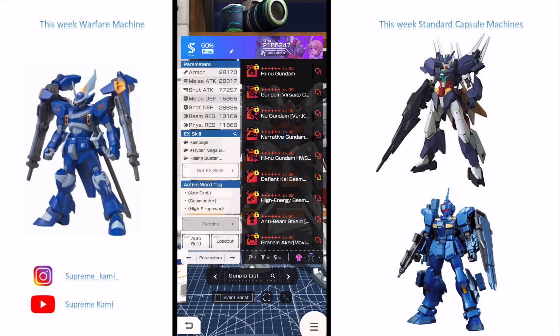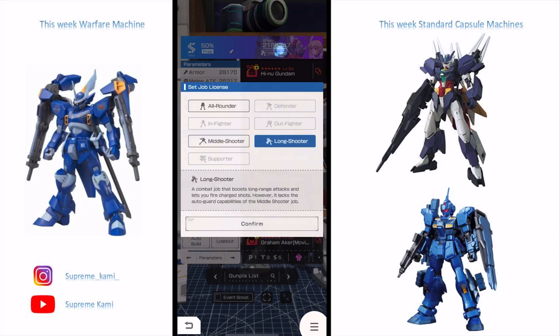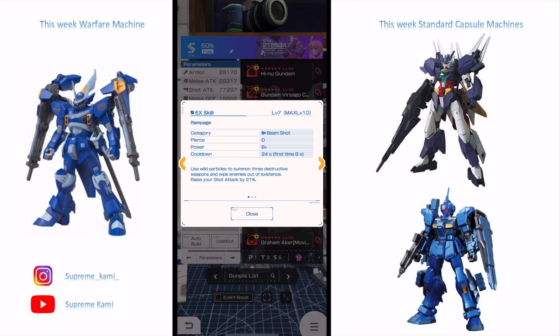First, let's talk about the pilot. I'm using a Long Shooter pilot specifically to use the Rolling Buster. The Rolling Buster is the Wing Zero Custom from the Endless Waltz version rifle. It already is a long rifle itself, which is why I want the Long Shooter pilot to get the most out of it. I tried a Mid Shooter pilot and was doing about half the damage.